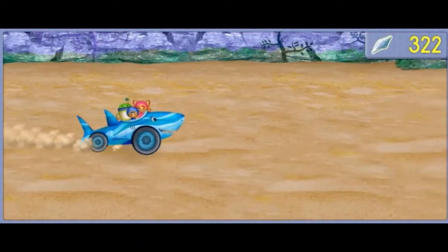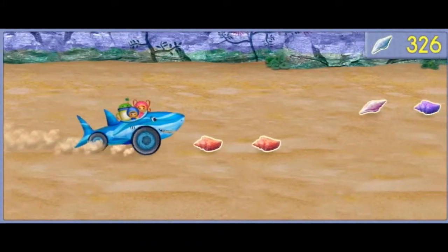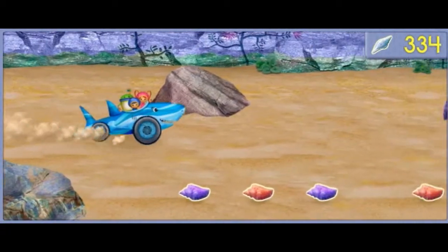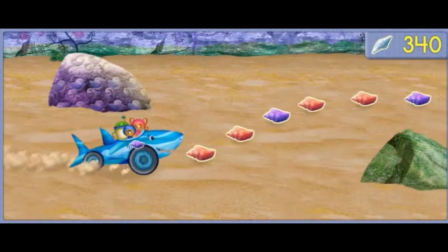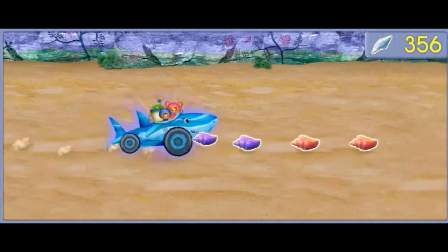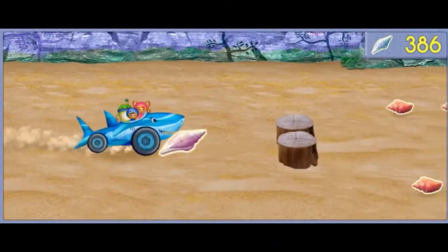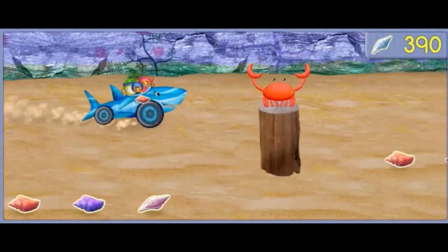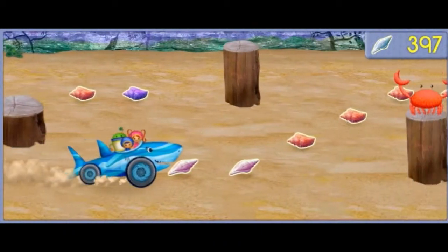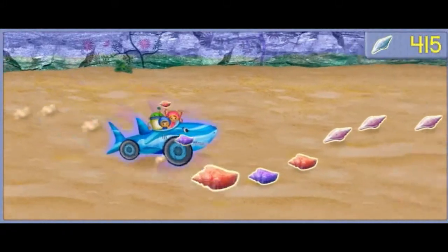Use the arrow keys to move Shark Car. Great drive. Watch out for rocks. More shell. Great job. More shell. Another battery for Shark Kong. More shell. Keep going. Let's drive around the wooden beams. Keep collecting shells. Another battery for Shark Kong. Woo-hoo!